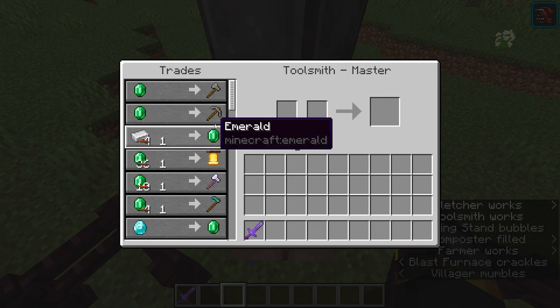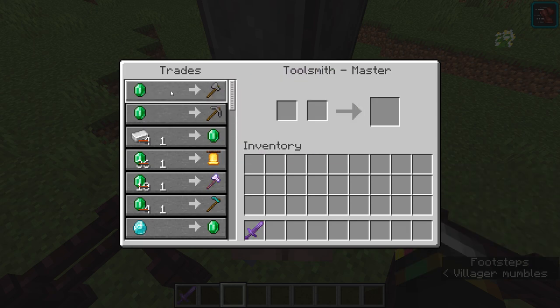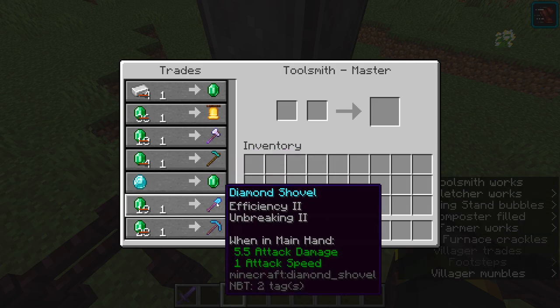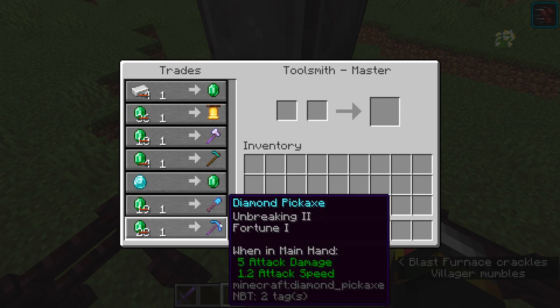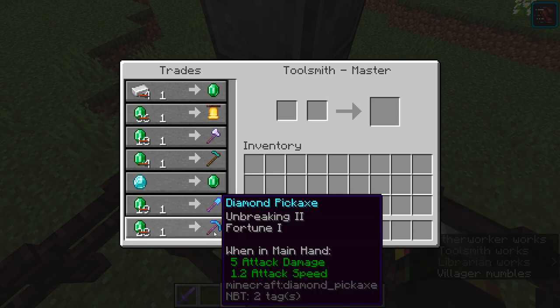Now the Toolsmith — one iron ingot for one emerald is amazing, and one coal for one emerald too. With this guy you can get most of your diamond tools. For example, a shovel with efficiency two and unbreaking two for one emerald — instead of spending two diamonds, just trade one iron ingot or coal. There's also a pickaxe with unbreaking two and fortune one, which is a great deal for one emerald.